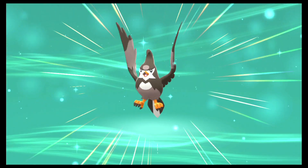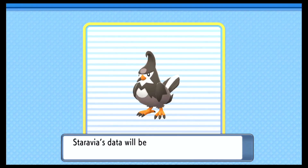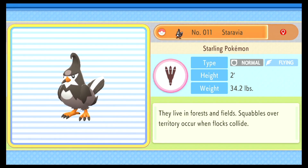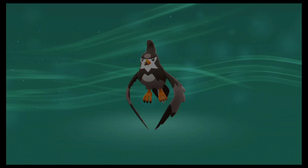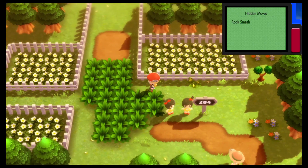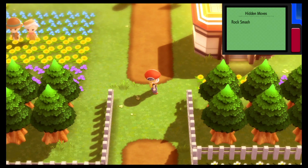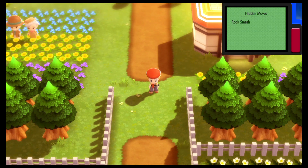Right as I say it, of course one of them evolves! Starly evolved into Staravia! Staravia is still a good name for it. Its Pokedex data: they live in forests and fields, and squabbles over territory occur when flocks collide. We are now in Floaroma Town. In the next episode, we will explore Floaroma Town. There's no gym here, although I would have guessed there'd be like a grass-type gym here or something. Until next time, goodbye!